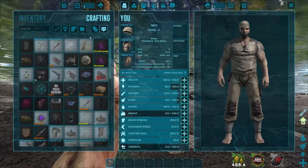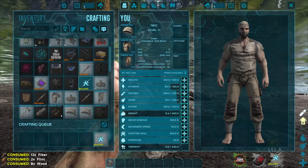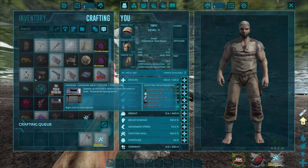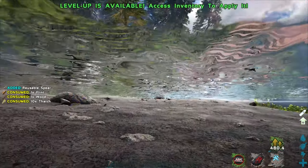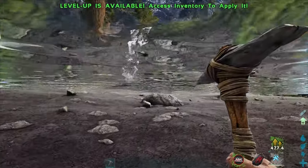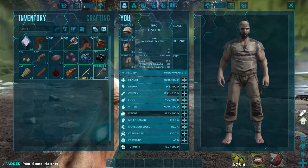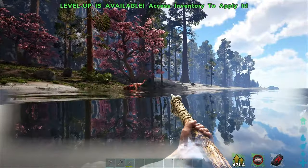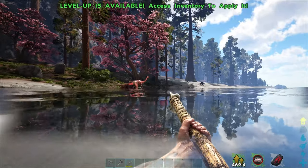Now we can make the other stuff. Let's go with a reusable spear and a hatchet. Make sure we're not getting snuck up on. We've got a little bit of protection. Oh, what happened to you guys? Oh my God, are we about to get free hide? It's free hide day.